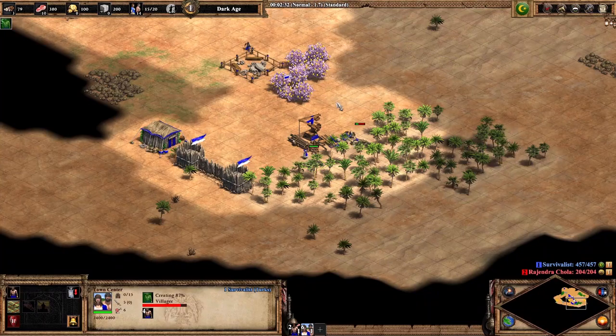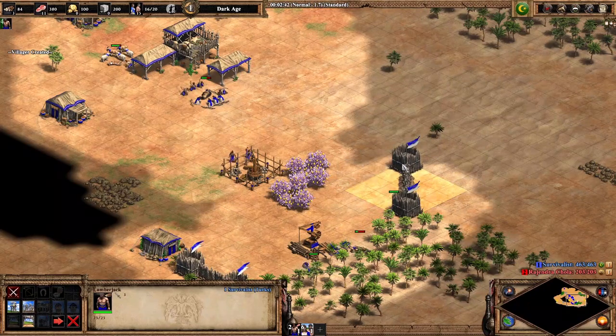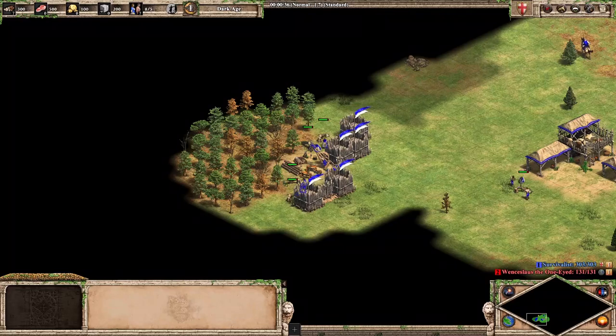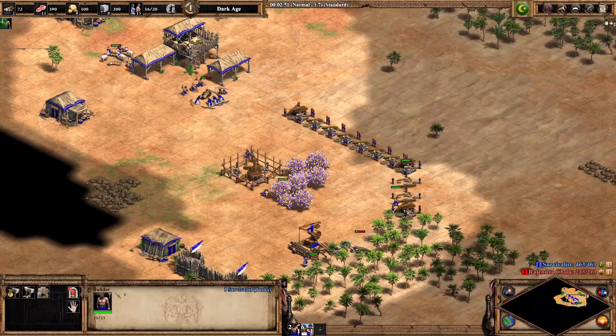Don't worry about making your initial walls too big. Maps that are very open favor aggressive play, as the resource investment required to wall can be better spent on military units a lot of the time. In these cases where your base is super open, you'll want to invest as little as possible into walls. This can mean relying on resource walls, or just walling towards the town center, which will prevent units from walking past since town center fire is deadly in the early game.